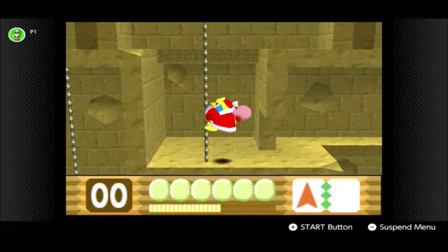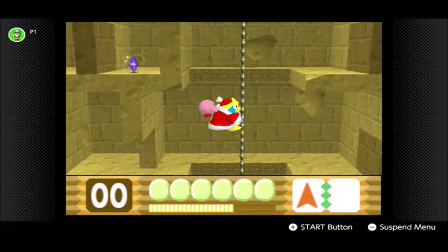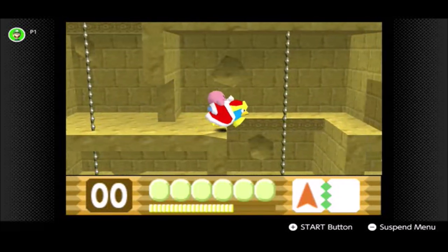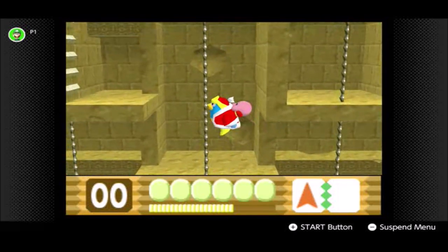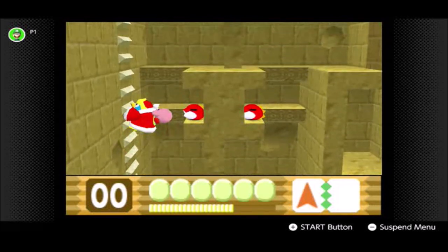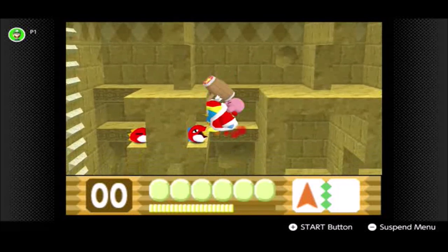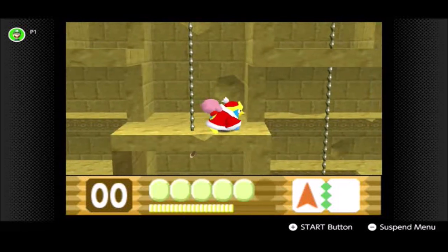King Dedede's hammer is needed to get through here. You can see the Crystal Shard — the third one, I believe. There might actually be a boss in this level. To get the Crystal Shard I want to go up here, get up the thing, smash through, then make my way to the right. Apparently Dedede can pull himself up — he is quite a strong guy.